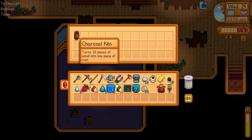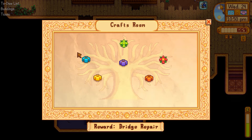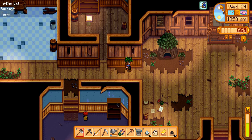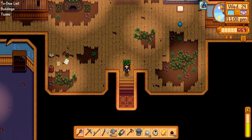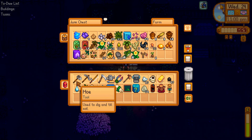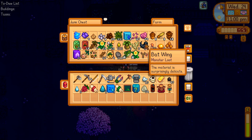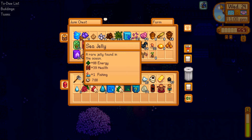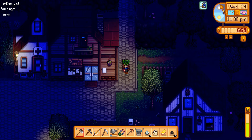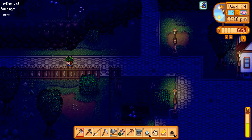We got a charcoal kiln as a reward! We're close on some other bundles too — I feel like the foraging ones are typically easier. I'm just double-checking to make sure there's nothing I need to donate. We appear to be safe, so let's run home and that will be the end of today. Thankfully this coffee has not worn off yet, considering I just went the long way around from the community center.